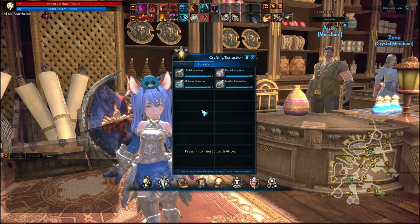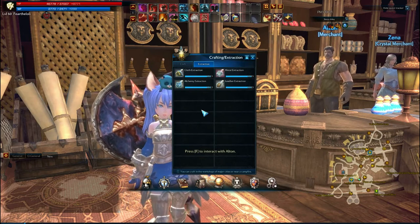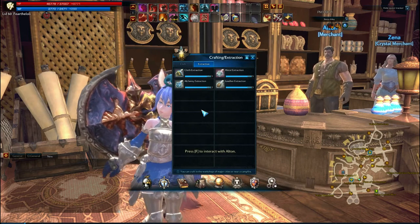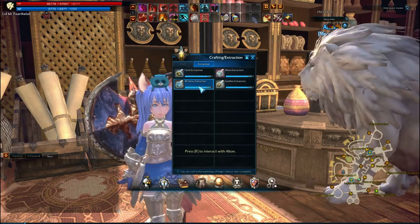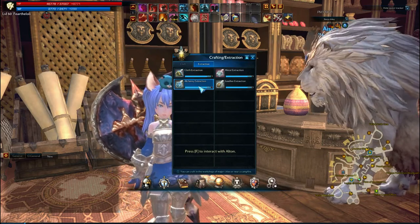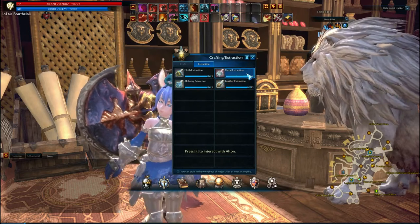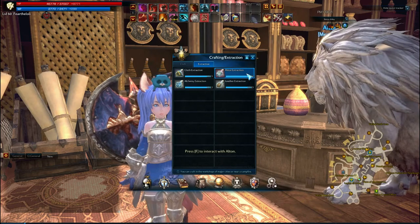As you can see, there are about four of these little extractions here. Each one of them all come together to handle all six professions. For example, cloth for tailoring, alchemy for alchemy, leather for leatherworking, and of course metals, which is pretty much for weapon smithing, armor smithing, and focusing.